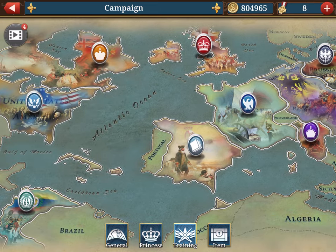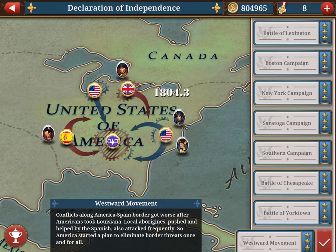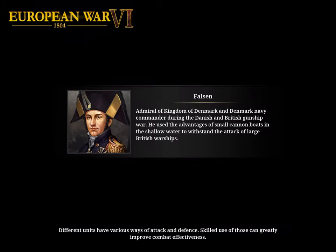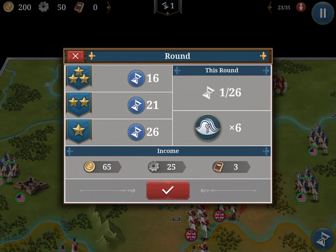When we look into a chapter, say Declaration of Independence, you see you have a certain number of missions. On the right side you can see the number of stars you've achieved. For three stars you must win in 16 turns; you have up to 26 to complete for one star.